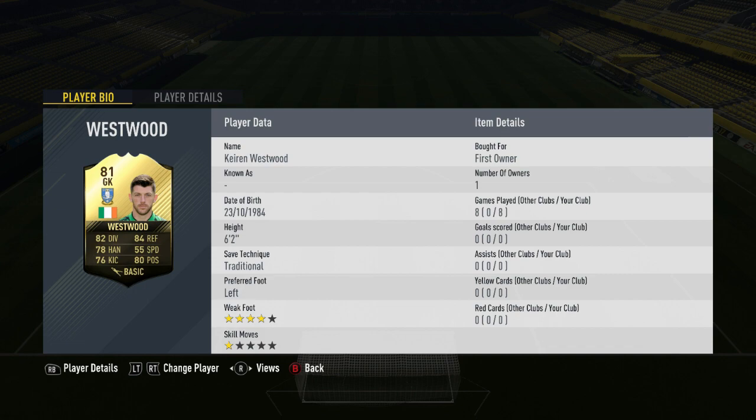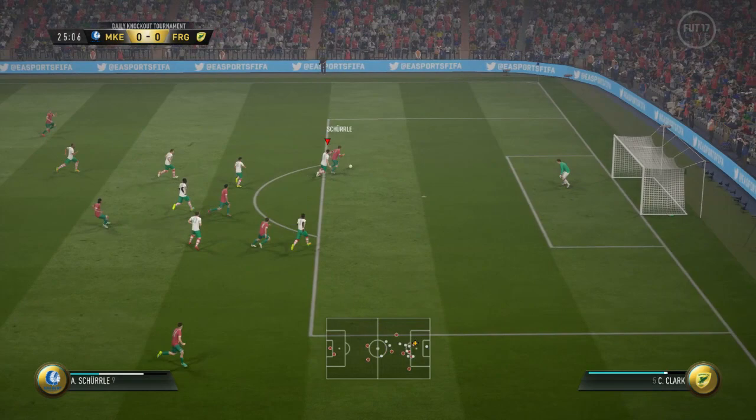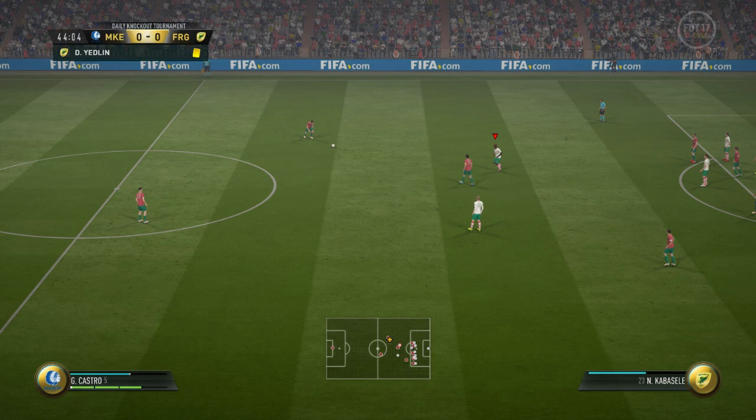For the time being, let's get into the 81-rated Westwood review. I wasn't really expecting an awful lot from him — it's very difficult to fit him into a team you actually enjoy playing with due to his league and nationality, and you don't have an awful lot of options. But I was actually pleasantly surprised by his stats: 84 reflexes, 80 positioning, 82 diving, 78 handling and 76 kicking with 55 speed. It's not terrible.